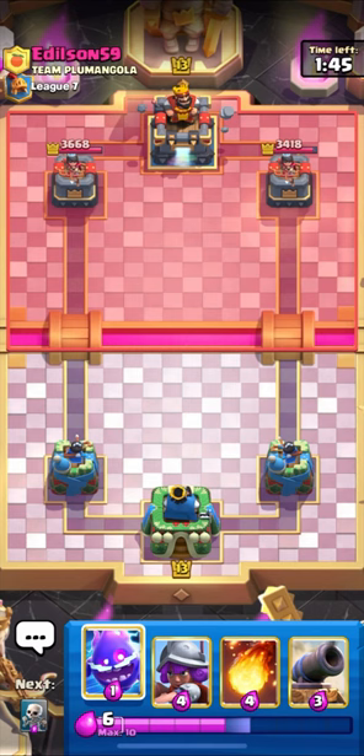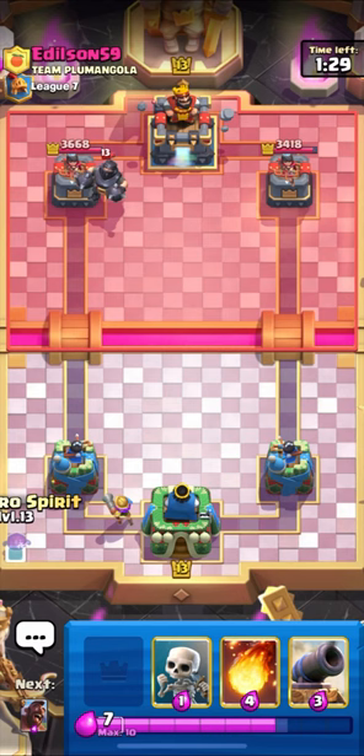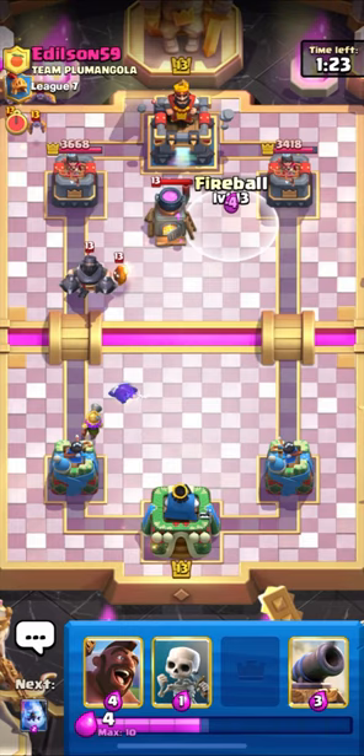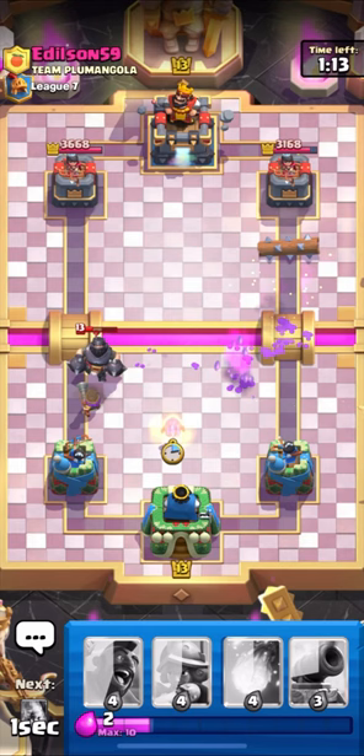We are up against Mega Knight Bait. I think he is back to his MK - okay, he is coming in with it. Let's put down our Musketeer from the back and get ready with our defense. Let's use our Electro like this, and I will also Fireball his Furnace. Let's Log his Goblin Gang - Musketeer will take care of his Mega Knight.